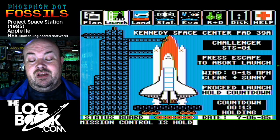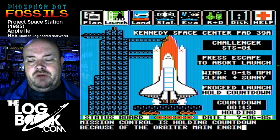It was 1987 before Project Space Station was ported to the IBM PC, and obviously this was post-Challenger disaster. They decided it would be much safer to future-proof it by replacing Challenger with Columbia, since you couldn't still be flying Challenger in some alternate universe.